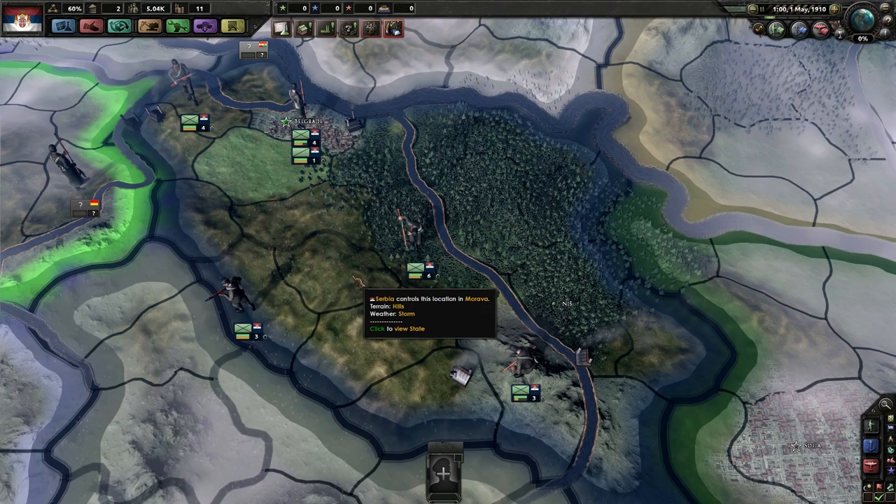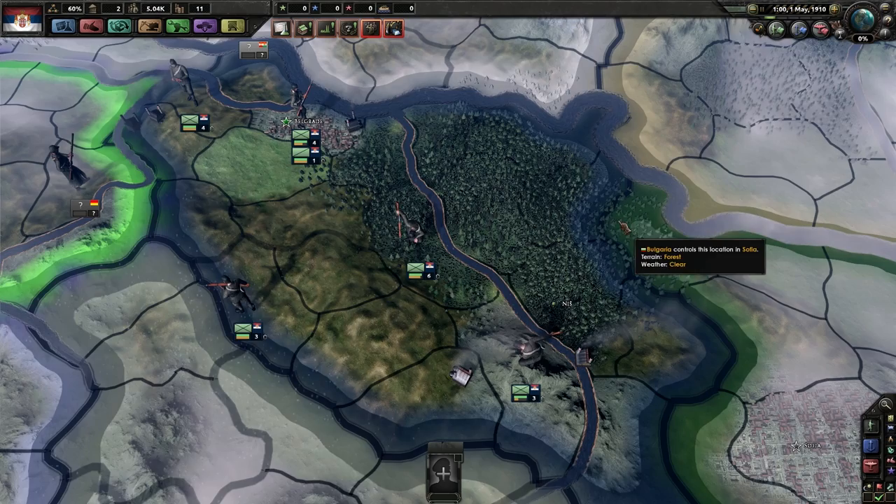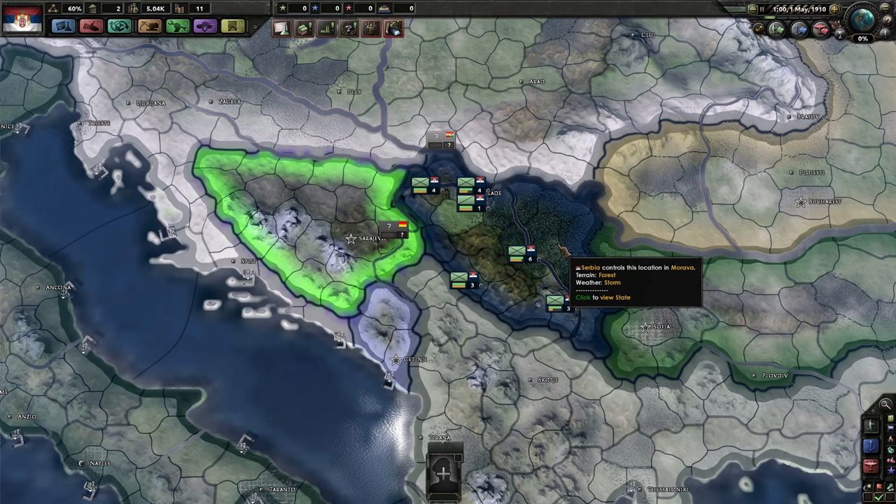Hello everybody, my name is Anthony and welcome to Hearts of Iron 4: The Great War mod, which takes place during World War 1 starting May 1st, 1910. We're going to be playing as Serbia because Serbia is kind of the country that kicked the entire thing off, so I think it makes sense to play as them.